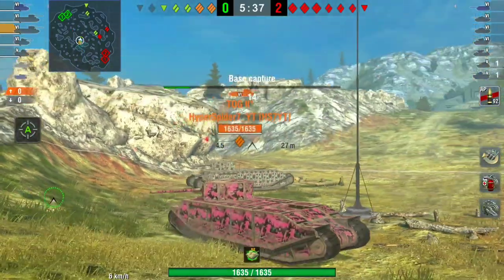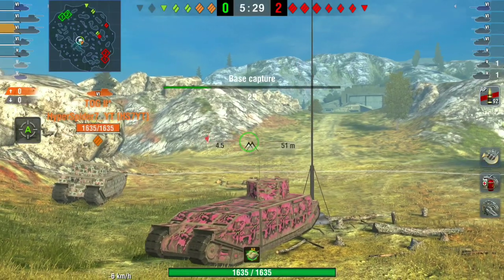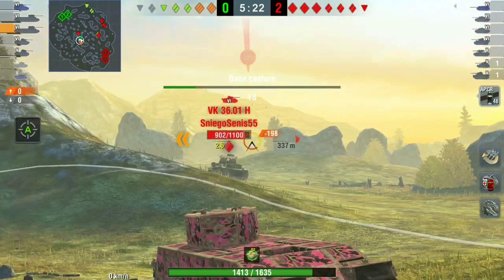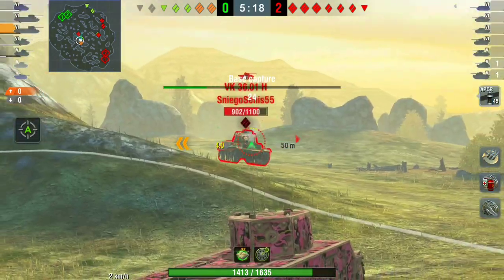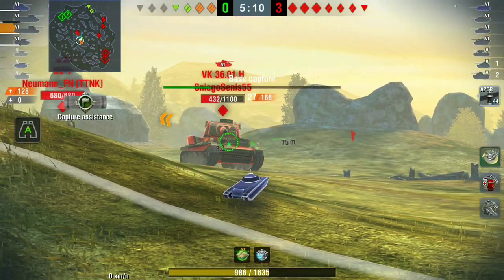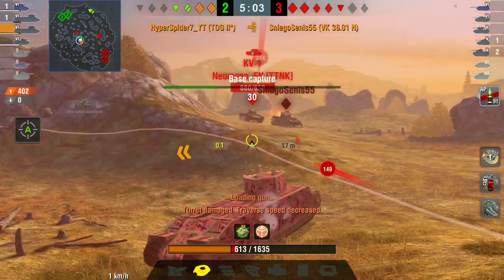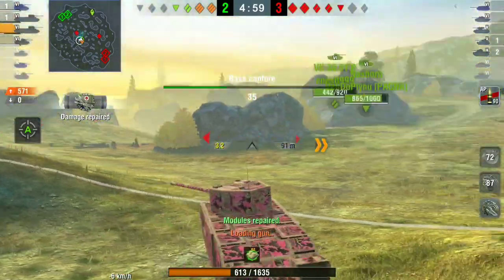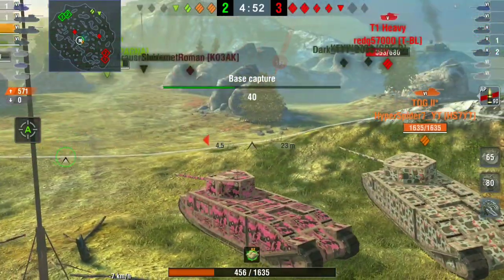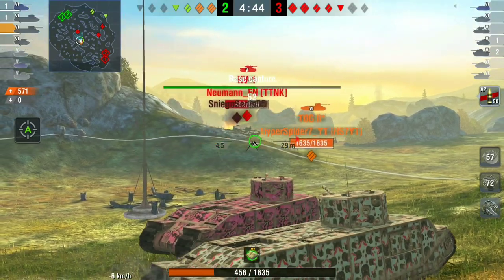Sharing hit points is an absolute must because you can really pump out that damage when you share hit points and focus fire. Me and Hyper are focus firing pretty much everything. We are capping to bring the enemy to us. I'm getting shot on purpose — Hyper is behind me and I'm taking the damage intentionally. You can almost out-DPM anything that comes in front of you when you're working as a platoon and sharing hit points.